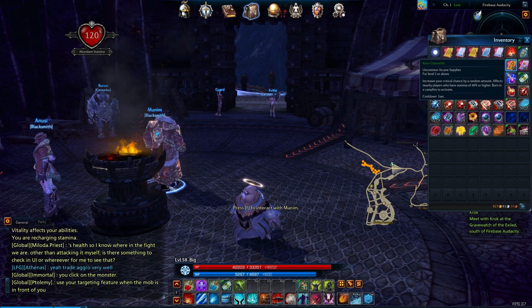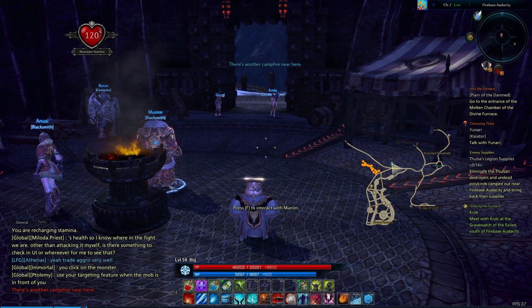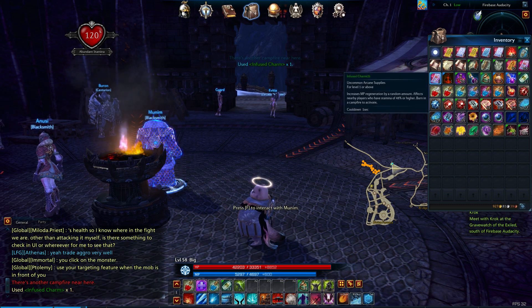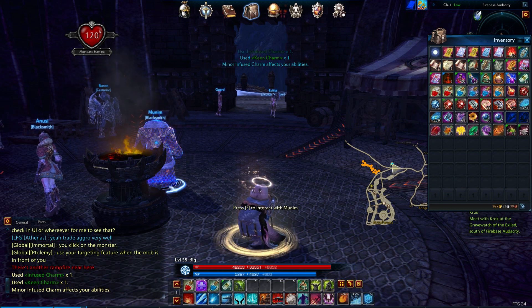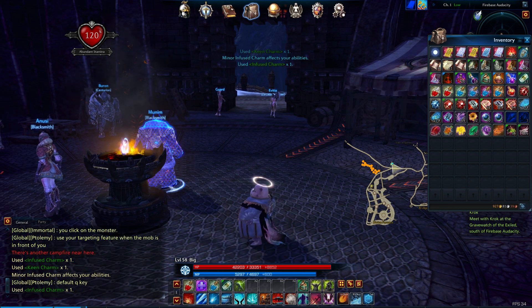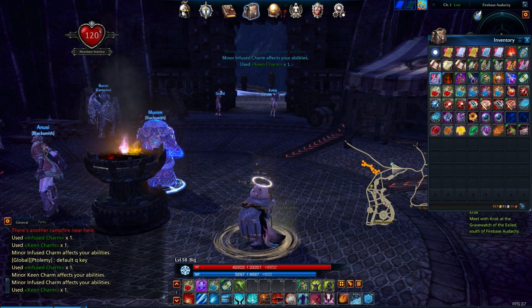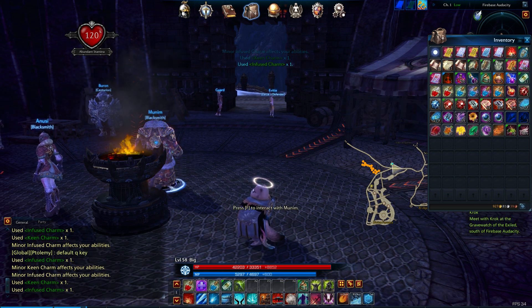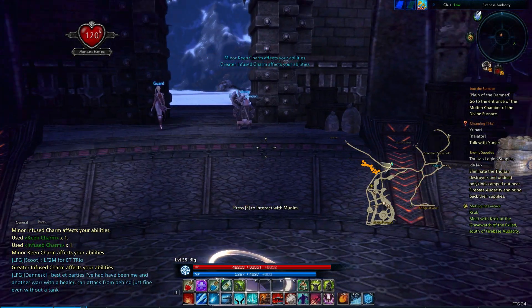Now these keen charms increase our critical chance by a random amount. There's already a campfire here, whoops. So we'll go ahead and use infused charms and a keen charm as well. We got a minor infused - we're gonna want something better than that. We got a minor keen, so we'll try for a better keen charm as well. And we just got a minor infused again. Still a minor keen, but greater infused, so we'll stick with that for now.